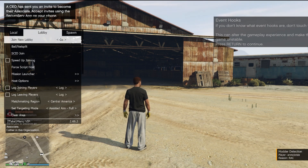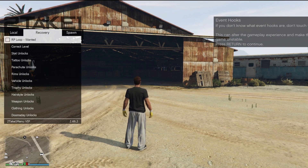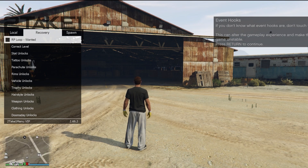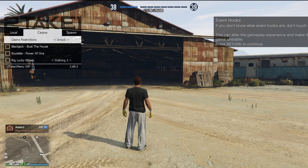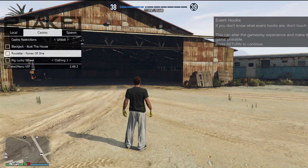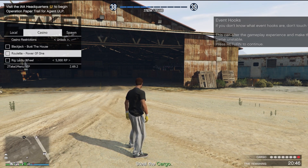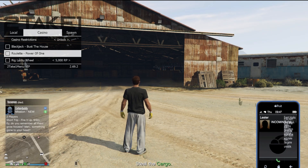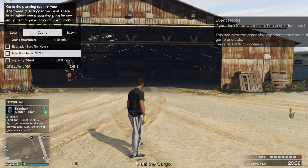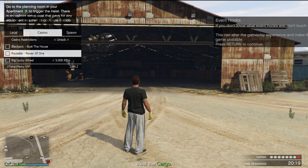If you guys come down to the recovery section, you can do the RP loop — which basically just spawns five stars on and off over and over again, gives you a ton of levels, and is very safe to do. If you come over to the casino section, you have blackjack bust the house, roulette power of one, and rig the lucky wheel. Rigged lucky wheel: just pick whatever you want, enable it, and you'll get that on your next spin. Roulette power of one always hits the one on the board — put your money on one every single time and you'll hit it. The blackjack option: whatever your cards are, don't hit — just hit bust the house, and the dealer will keep drawing until they go over, every single time.